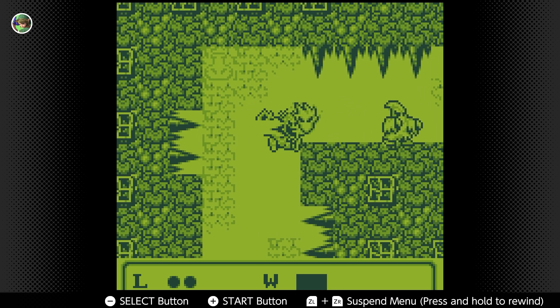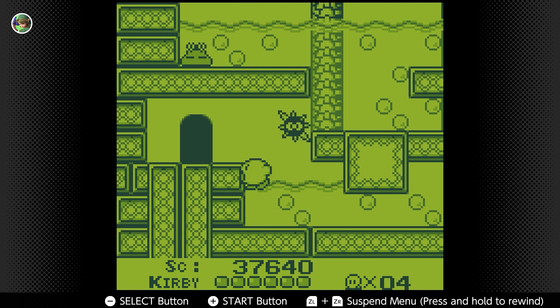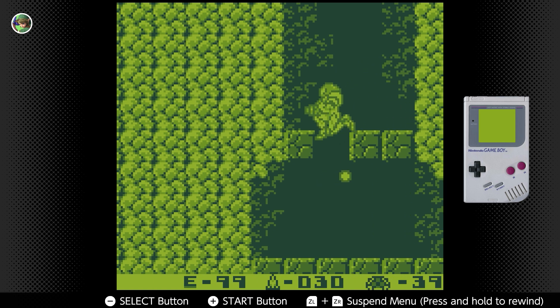Some games have a multiplayer option for up to two players, local or online. Nintendo decided to go with the yellowish-green screen on the Game Boy games, just like the original Game Boy DMG-01.